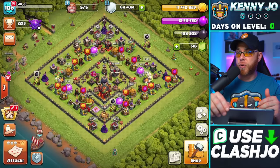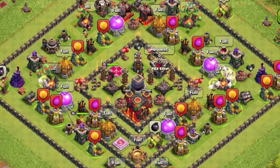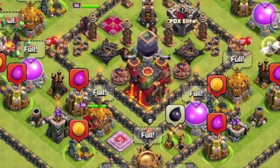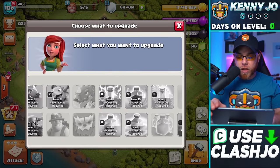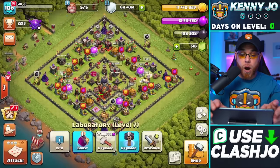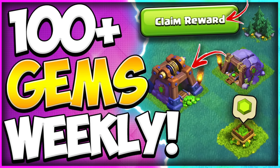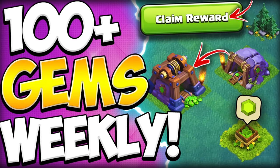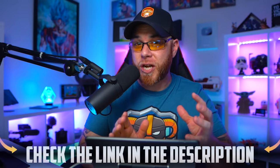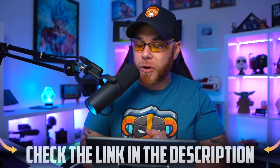A little base orientation: we fully maxed out at Town Hall 9, including a level 30 Barbarian King and Archer Queen, and the laboratory was fully maxed out. We are working with five builders. If you don't have five builders, check out my how-to-get-free-gems video linked in the description, which shows where all the free gems are so you can unlock the fourth and fifth builder.